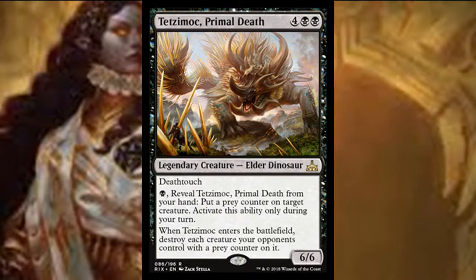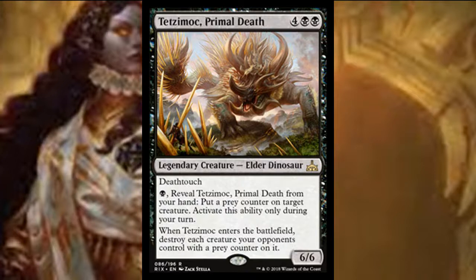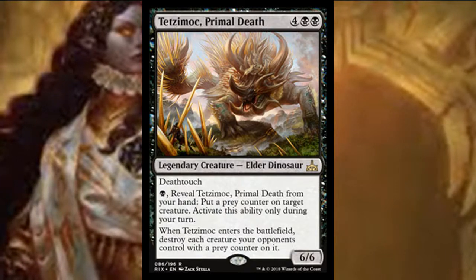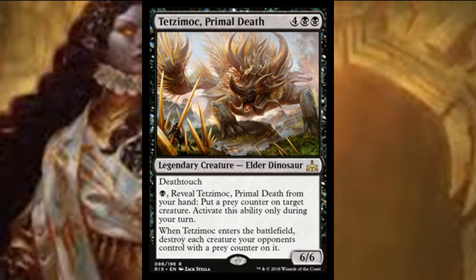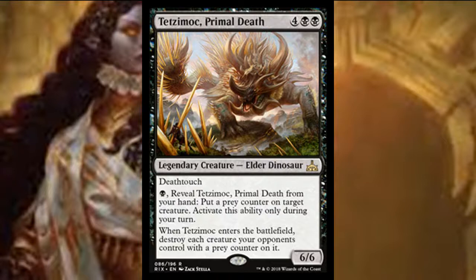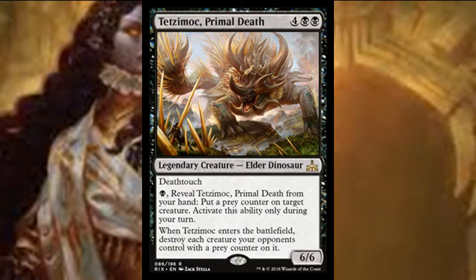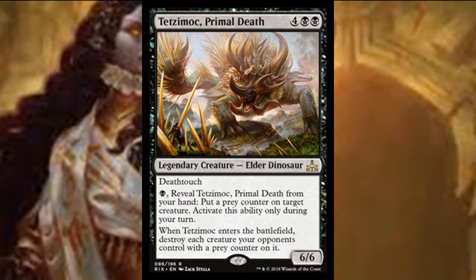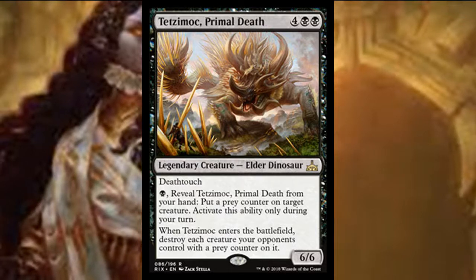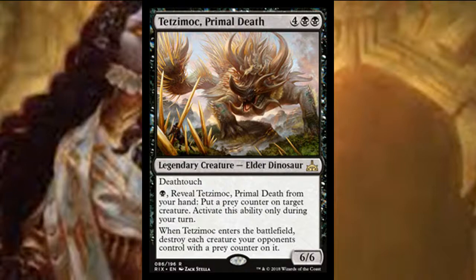When he enters the battlefield, you destroy each creature your opponent controls with a prey counter on it. In limited, where there aren't many counterspells or ways to react to something like this, at the very least you're going to force your opponent to be hesitant. Removal is always good, especially on a creature ETB — you don't need to be as dependent on instants and sorceries for removal.